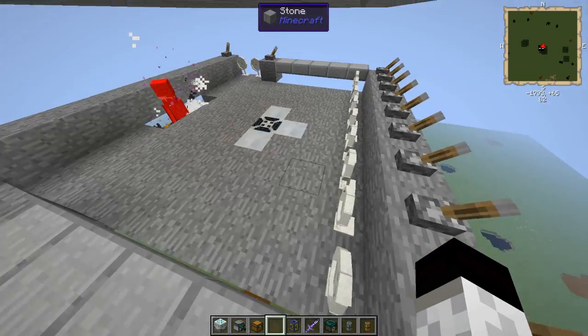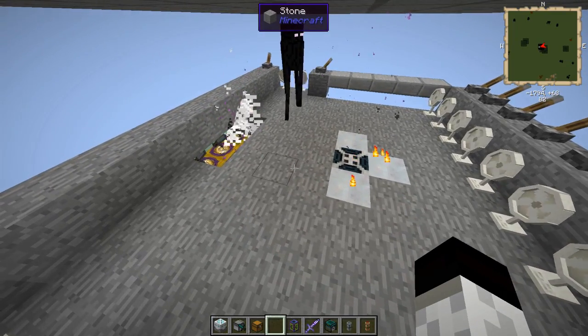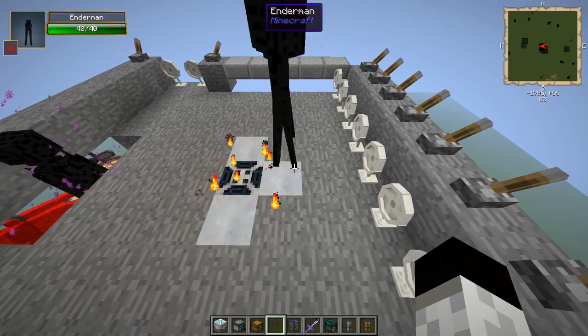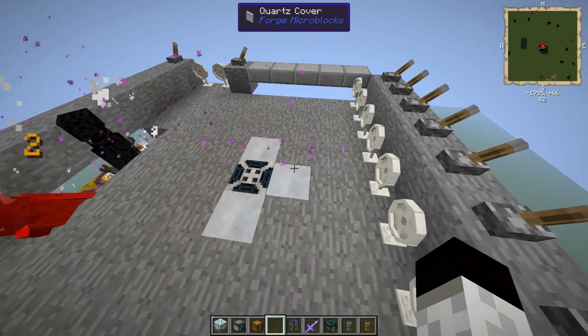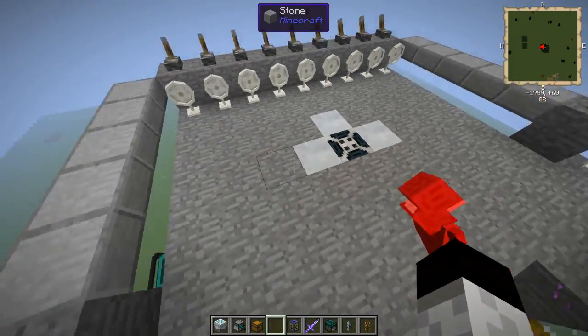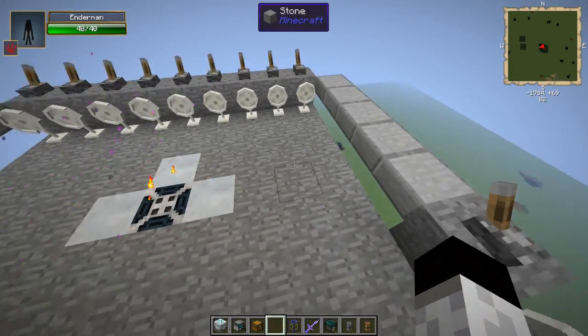I do this because of the distance fans push mobs — so 2 blocks; you can go 3 here, but I built this one at 2. So 2 blocks back, and then you do want the 9 across width-wise.